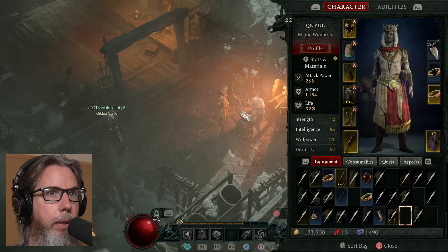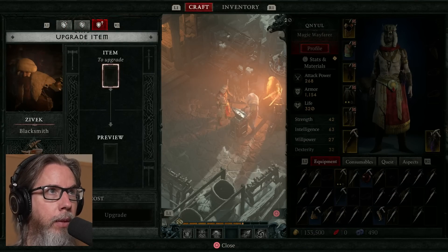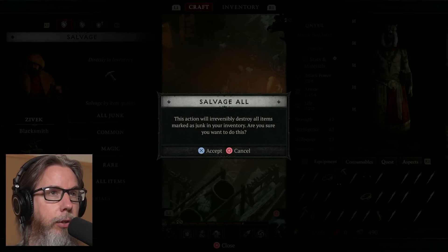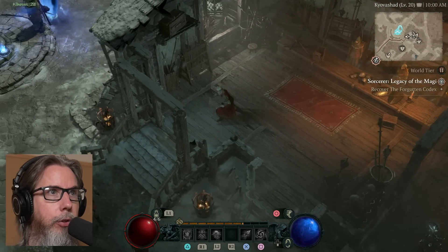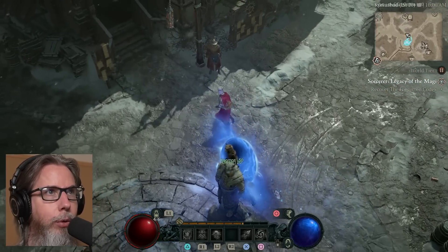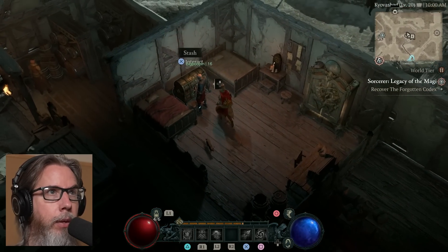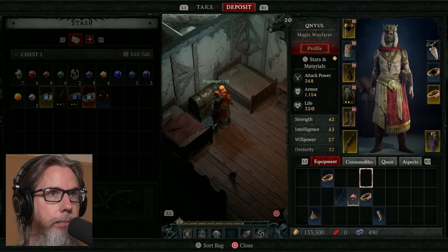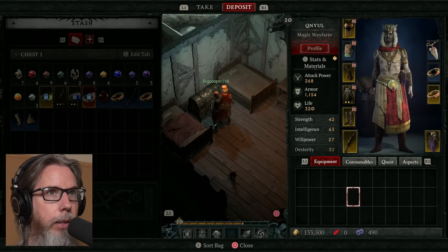Let's pop that box open, get some rubies and gems. Speak to the blacksmith and salvage all junk. Then let's get out of here and go back to the dungeon. I'm just going to put the rest of this stuff in the chest. Normally I would spend more time making comparisons between the different things, but I don't want to do that right now. Let's get back to the mission — we have freed up our inventory.